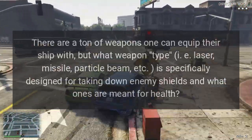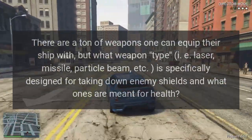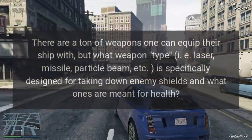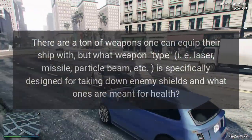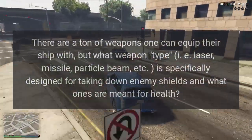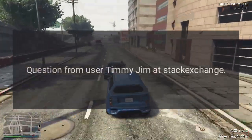There are a ton of weapons one can equip their ship with, but what weapon type — laser, missile, particle beam, etc. — is specifically designed for taking down enemy shields, and what ones are meant for hull health?